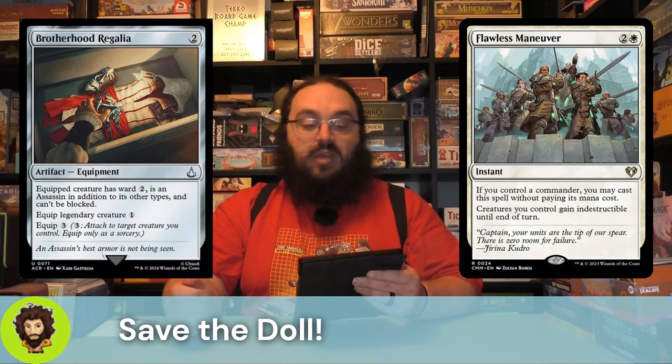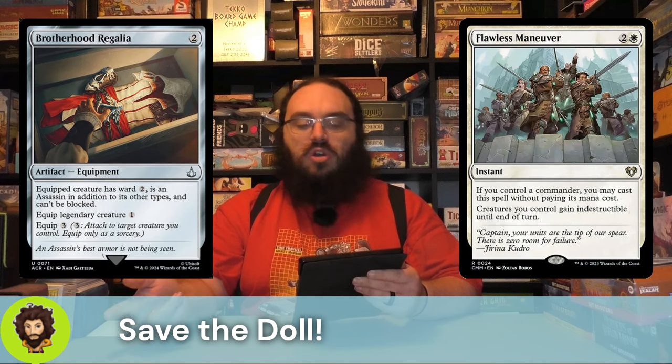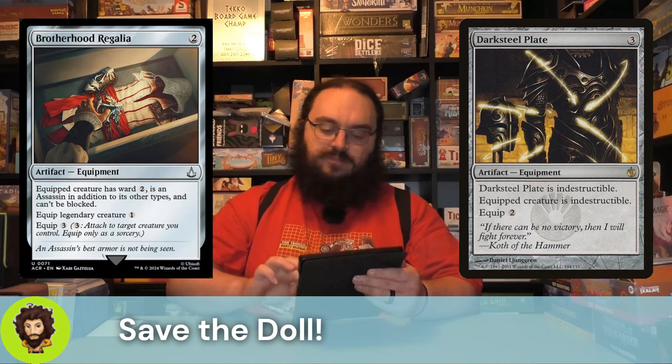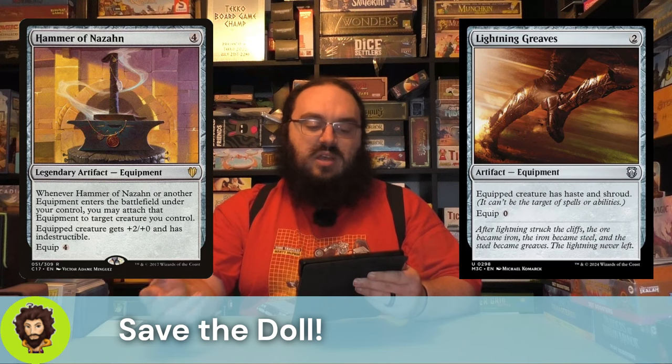Moving down into our artifacts, we have Brotherhood Regalia: two mana, one to equip to a legendary, three otherwise, and we really want it for our doll here. The equipped creature gains Ward 2 and also can't be blocked, which is what we care about. We also have Darksteel Plate: three mana, two to equip, the plate itself is indestructible and so is the equipped creature. Along with the Hammer of Nazahn: four mana, four to equip, but when it enters the battlefield under our control we can immediately attach it — the equipped creature gets plus two, plus zero, and indestructible. We're going to lose that one damage from our commander being slightly too powerful, but the indestructibility more than makes up for it. We're also rocking Lightning Greaves to give haste and, more importantly, Shroud.